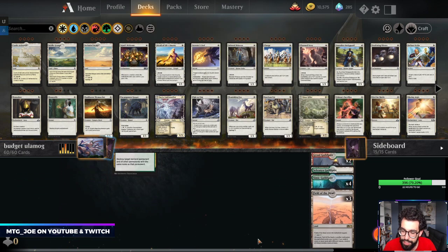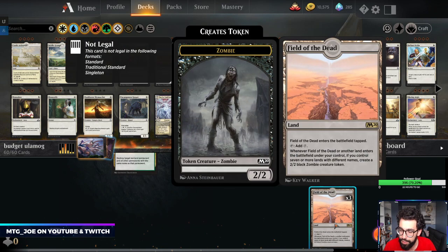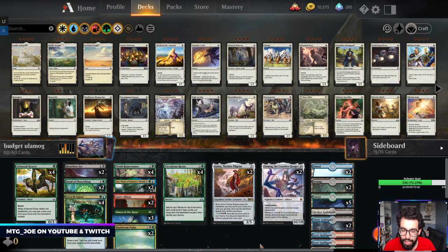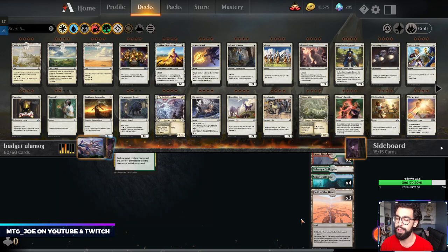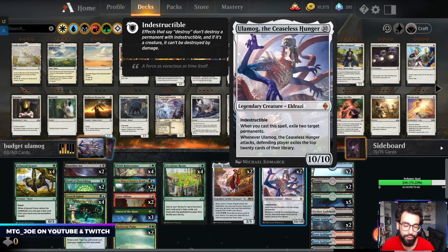So what this is, is a Field of the Dead shell. It's 11 rares and mythics combined. Field of the Dead — when you have seven or more unique lands, you create a 2/2 zombie. It's kind of a ramp deck where we get Field, and then we go to town. You have your three Field of the Deads, two Ulamogs, and two Golos that help you find the Field. With its ability you can spin the wheel, and you can also get the cast trigger for free — so you can potentially cast zero mana Ulamogs.